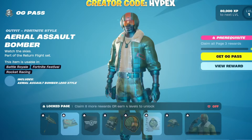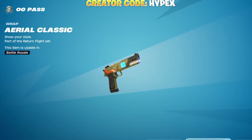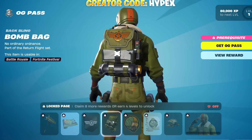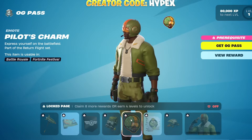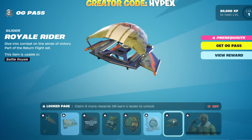Moving on, we got Rocket Decker. Rap. I like how it counts here. Shots. And Banner Icon. Bomb Bag backbling. Classic Backpack. Pilot's Charm. Aerial Swagger. And another Glider, Royale Rider — that's sick.